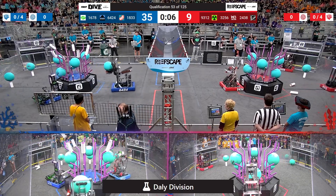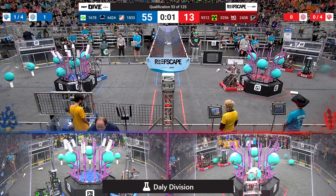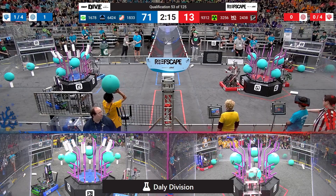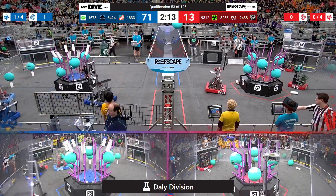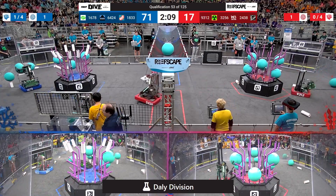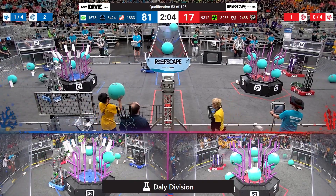Citrus Circuits and Team Bean going back for seconds, potentially thirds from their human player loading station. Citrus Circuits making another level 4 Coral, and 6424 scoring an algae into the processor. That's going to give the Blue Alliance a massive lead — they scored 71 points in auto and are now up 75 to 17.